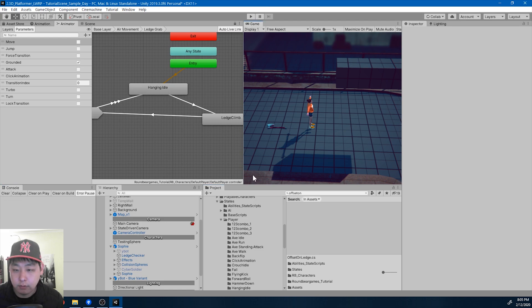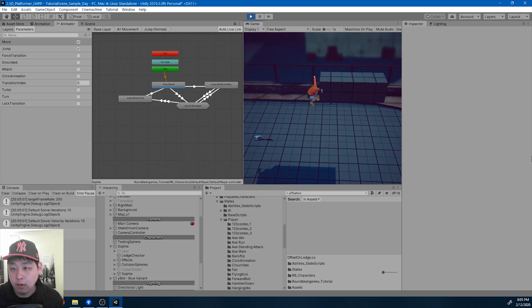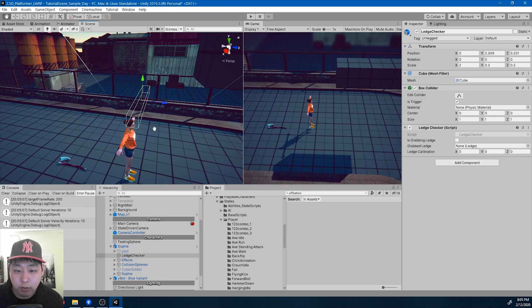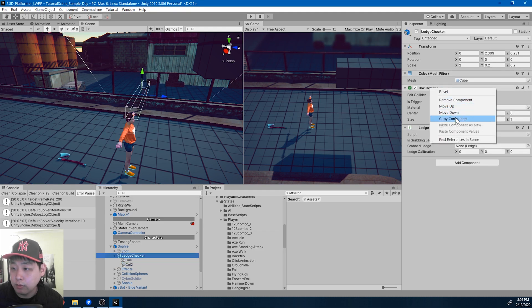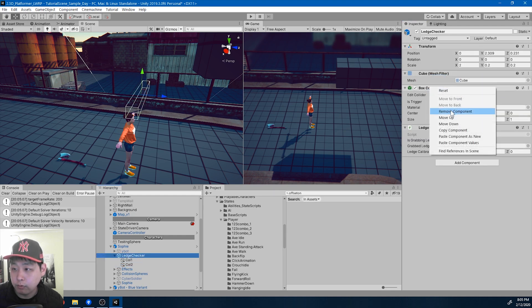No errors. Let me try playing and see what happens. Obviously we're not getting the detection anymore. I'm gonna look at the ledge checker. Instead of having one box collider, I'm gonna have two. So let me create an empty game object — collider 1 and collider 2. I'm gonna copy this box collider, put it in both of the game objects, and remove the old one.